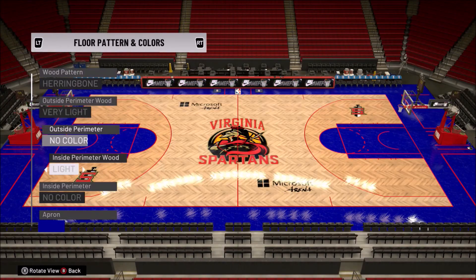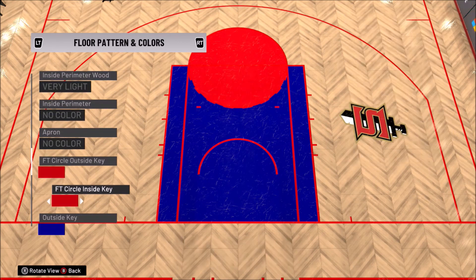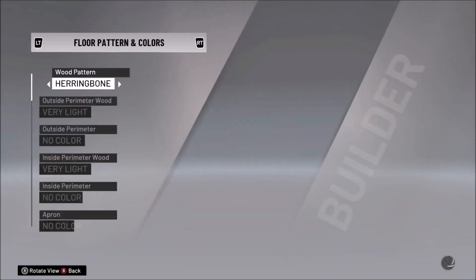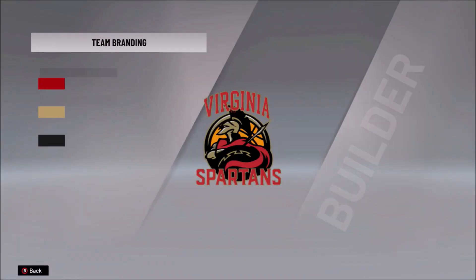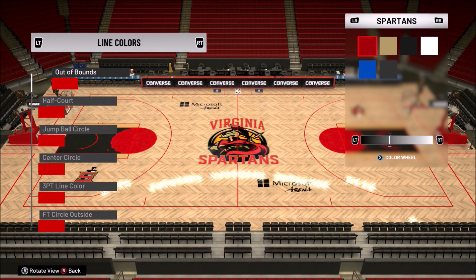I really like how the arena came out. I did it a little differently than other arenas. With this one, I really made sure the colors were right. I didn't do a separate outside color or out-of-bounds color — I just kept it a complete floor color and didn't change anything.